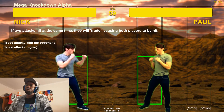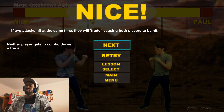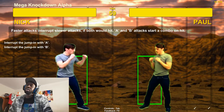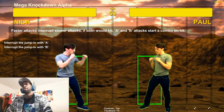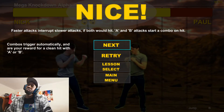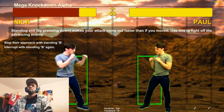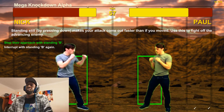With two attacks at the same time they will trade, causing both players to be hit. Neither player gets a combo during a trade. Faster attacks interrupt slow attacks. Combos trigger automatically and are your reward for a clean hit with A or B — it literally just did a three-hit combo off A. Standing still makes your attack come out faster than if you moved. Use this to fight off an advancing enemy.